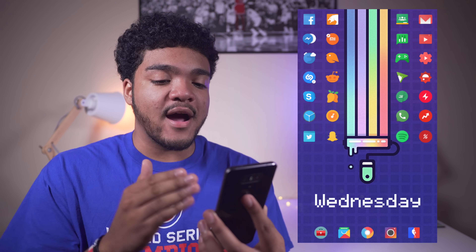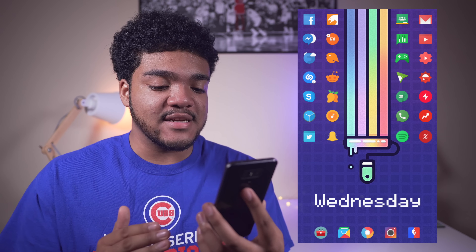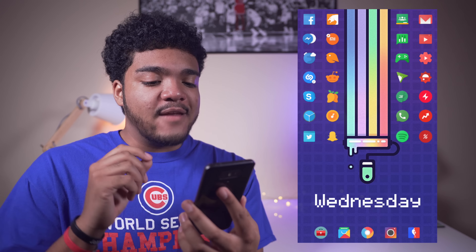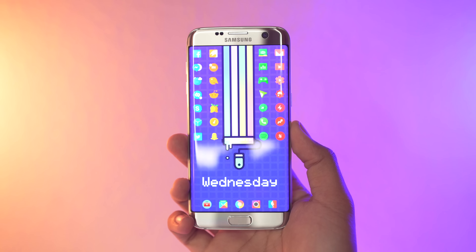This setup here also caught my eye in the submission inbox. This is absolutely fantastic. Starting off with the wallpaper, at first it doesn't really seem like you can do a whole lot in terms of icon and widget placement to make a really nice setup.